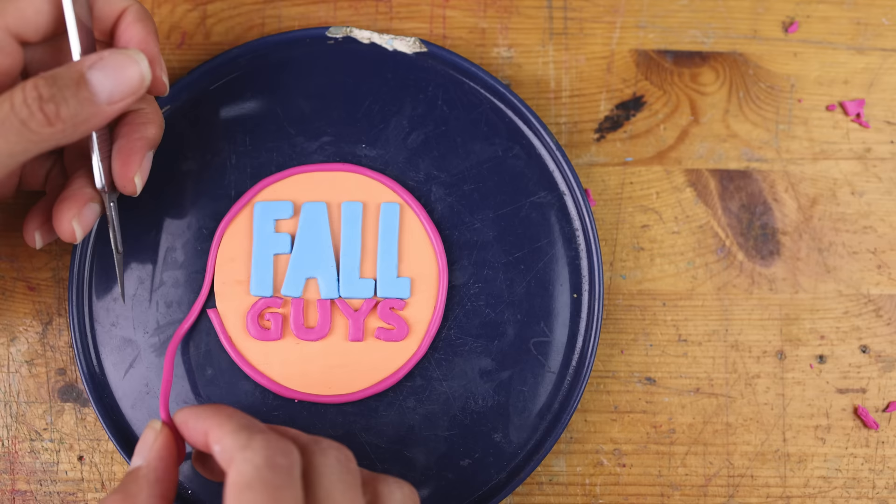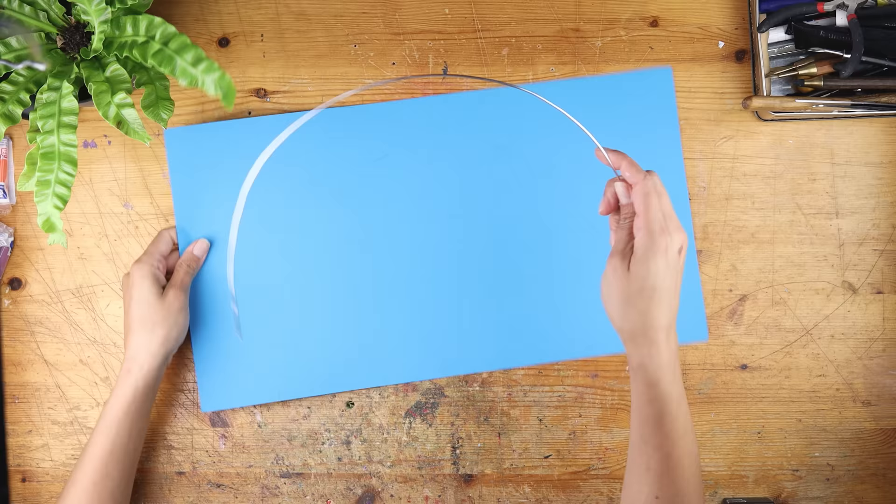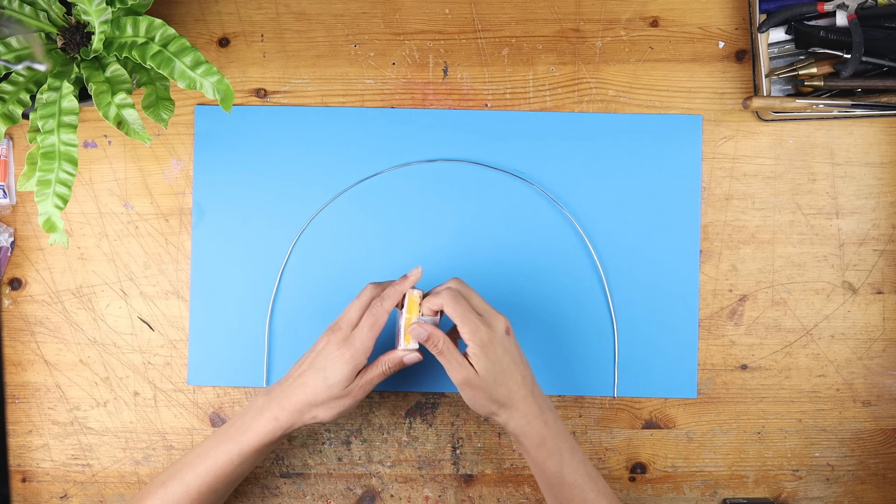Now the logo gets a beautiful outline and I think we're almost there. We have the finishing line with this huge bow on top of it — the colorful bow.